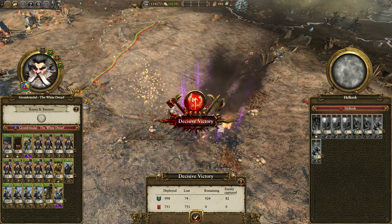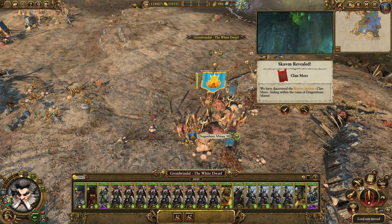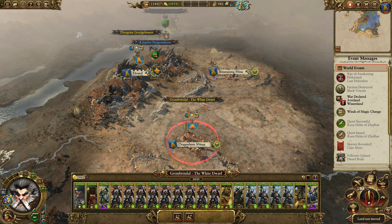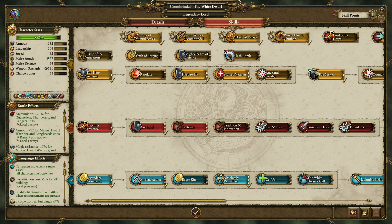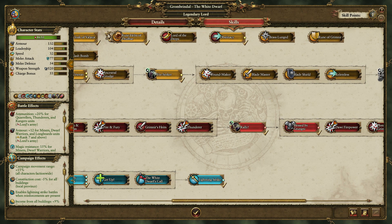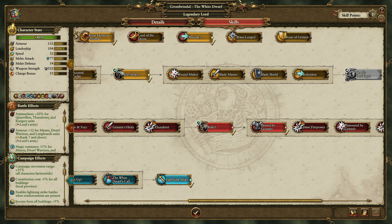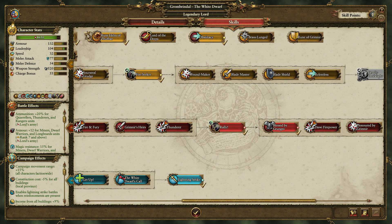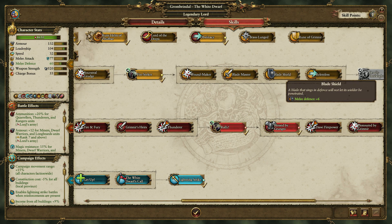Auto-resolve — kill them all. Skaven revealed. I knew it would happen. Grombrindle, how are you doing? I haven't gotten your flash bomb yet. I probably should, but I keep forgetting — whenever I do get it, I always forget to use it.